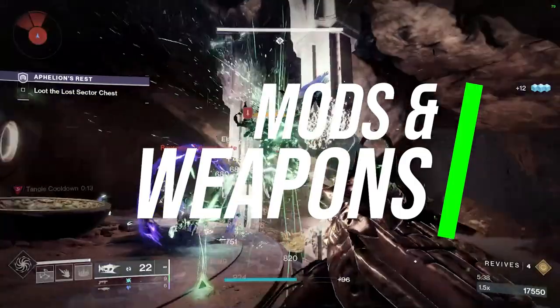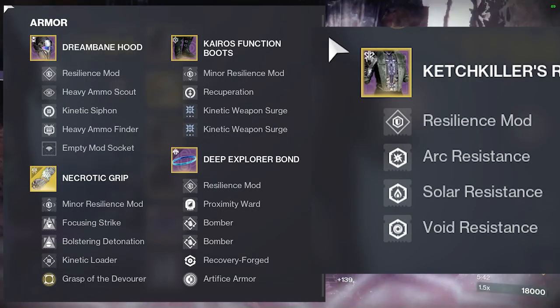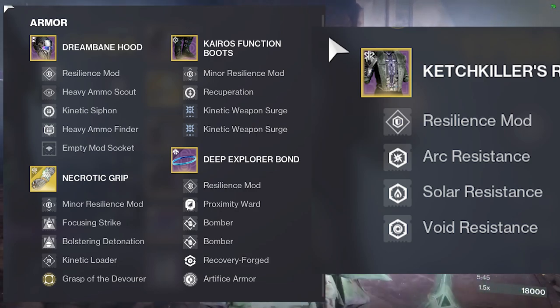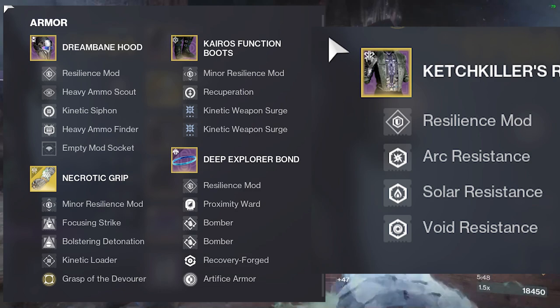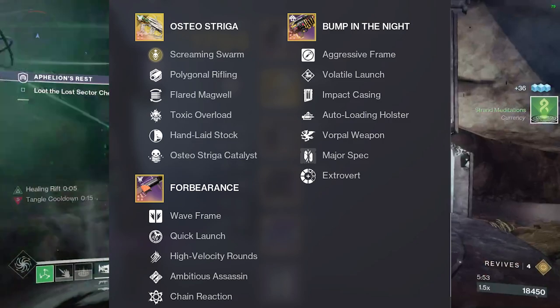Mods and weapons are pretty simple. I'm going to have all the mods I have on right here on screen. I also have a DIM link down below if you want to tweak and make your own customizations. The Osteo, the Forbearance, and the Bump of the Night are some of my favorite weapons to use in this build.